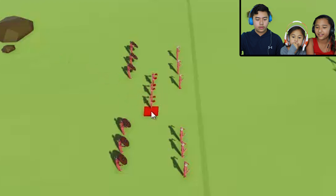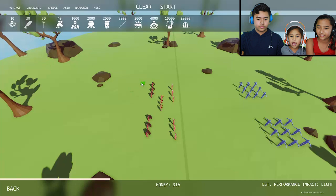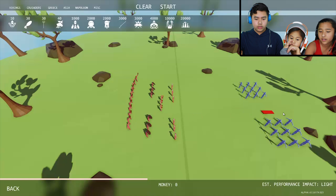We need another one! We need another line! That's it? We have ten more — let's do the peasant. He'll be right there. There we go, he's the odd one out. So they're all peasants over there? The peasant doesn't have any armor. And... Attack!